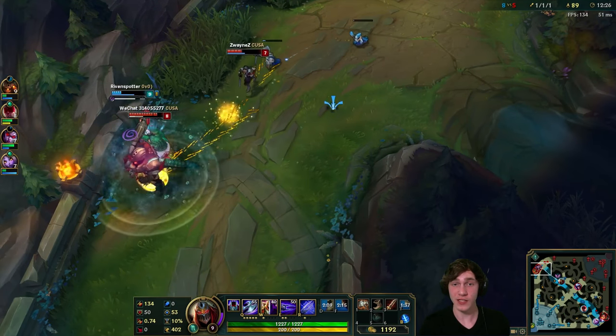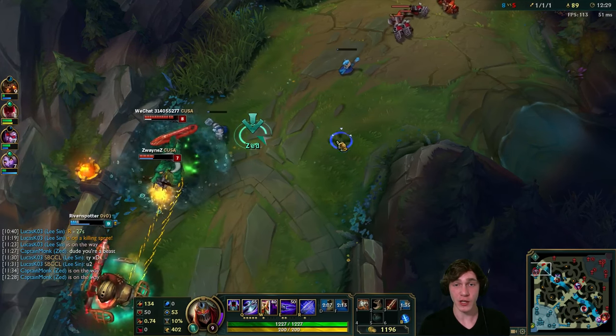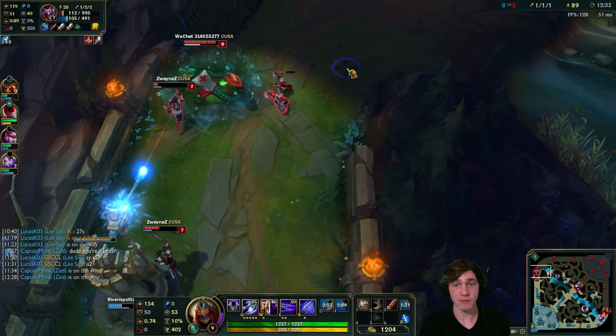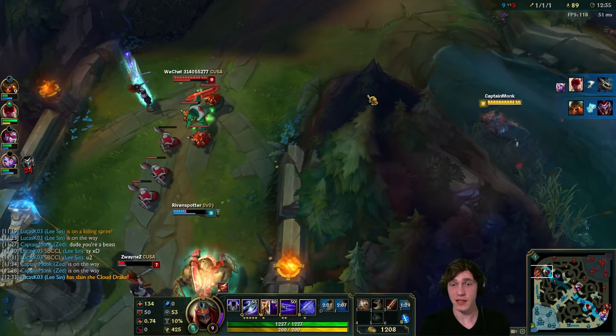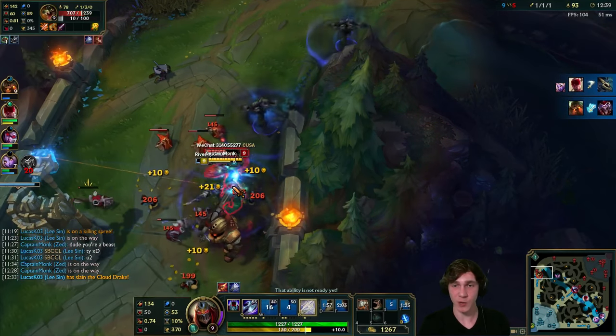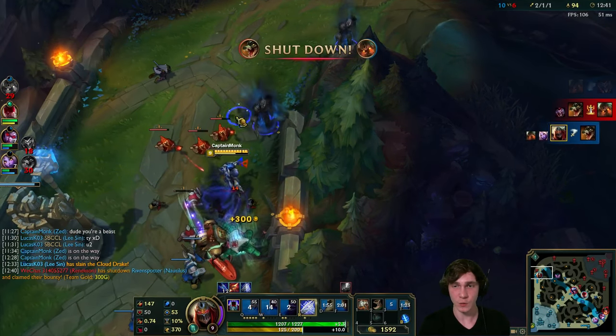Our score is not amazing but we're having a pretty solid game. Looks like Nautilus is getting ganked here by Shaco and Renekton and getting pretty low. The Shaco clone is tanking - wait, that is actually Shaco himself. Let's go in and try to take out Renekton - and he goes down, nice!